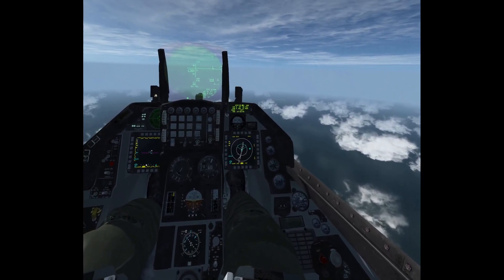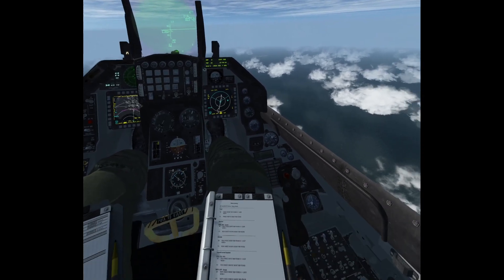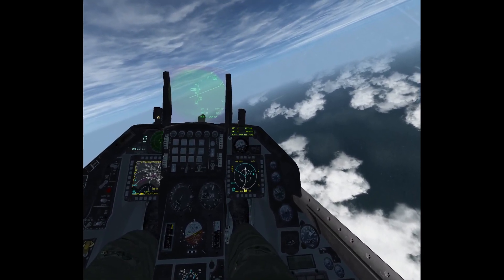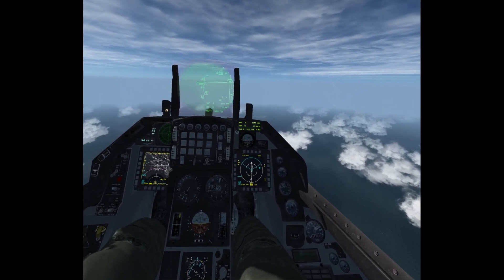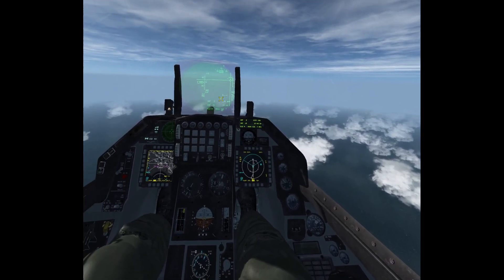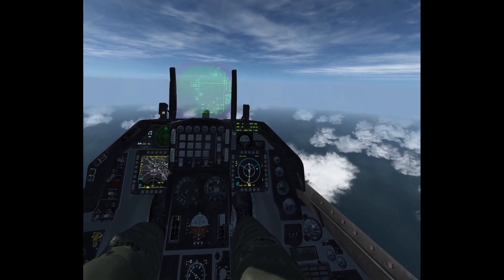I'm going to ignore steer points five and six and fly direct to the target. Select steer point 99, select area ground mode. I have already powered on the GBU-39s — you should do this along with every other JDAM type, power them on on the ground, so that when we get to the target area they are aligned and ready to go. We are roughly 47 miles from the target, at Mach 0.86 and at 28,000 feet, giving us a pretty nice standoff range. The standoff range could be even further if I were to go higher.